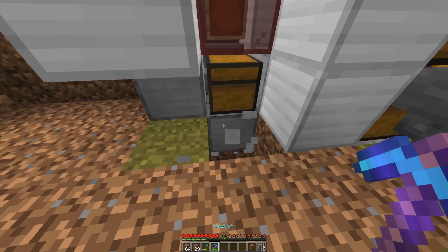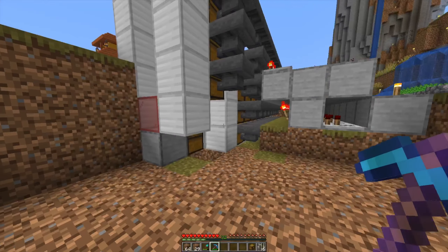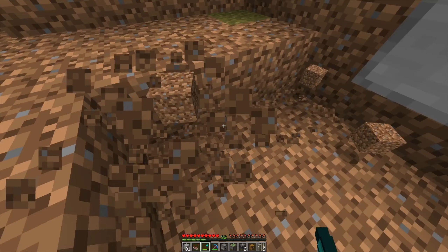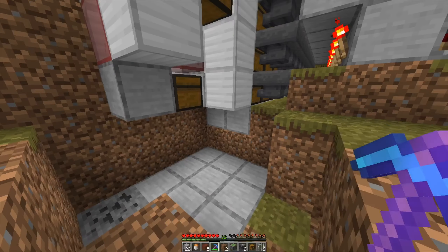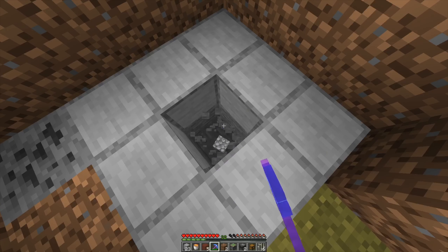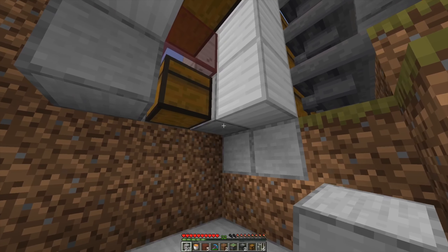We'll need to dig a little bit underneath here as well. Let me think — I'm trying to remember how this works. It's time to grab the components: a sticky piston, one dropper, two observers, one redstone comparator, and some blocks. We'll need to dig just a little bit deeper on this side too. I've dug up this area a fair bit, and this is where the lava hole will be — we'll just dig that down; that's where the lava goes.